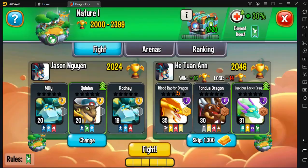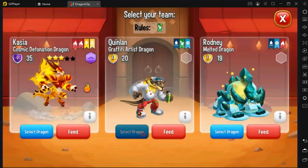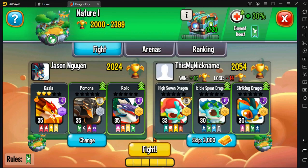From here I'm gonna go to Arena. The game I'm gonna test today is Dragon City, you can see right there. Let's pick a strong opponent, like this guy.